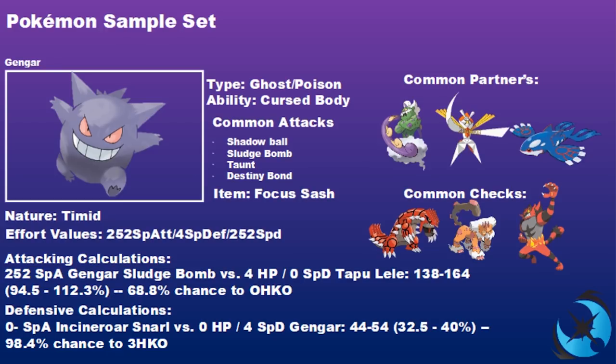Defensively, Focus Sash means bulk calculations aren't the main concern, but a non-Special Attack invested Incineroar Snarl versus this Gengar is a three-hit KO — giving Gengar a good chance to get a Taunt off, a Destiny Bond off, or fire out Sludge Bombs and Shadow Balls to support the rest of your field.